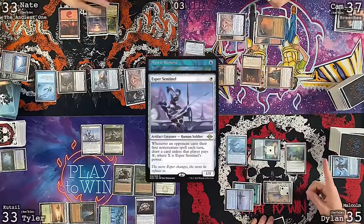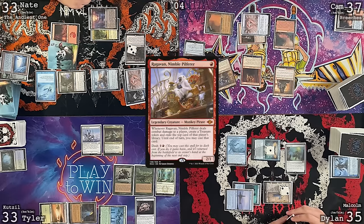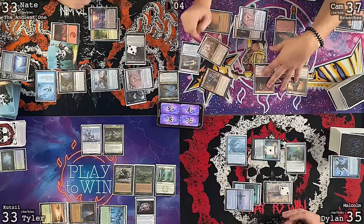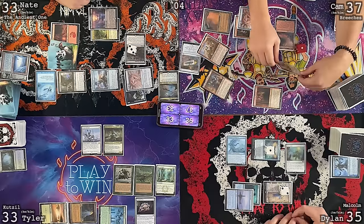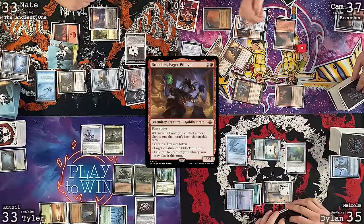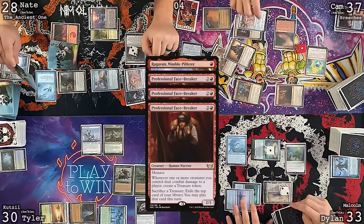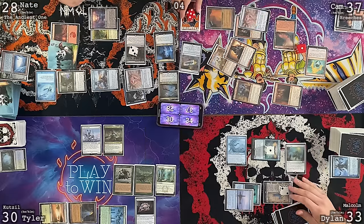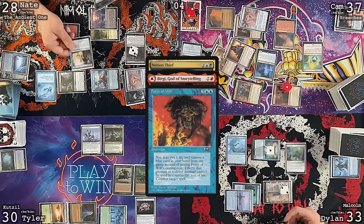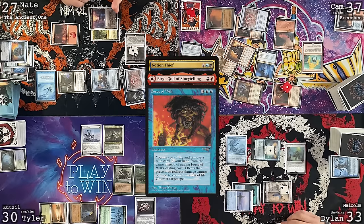Dylan won't draw because of Narset, but can discard and get a chorus counter. Born Upon the Wind is discarded. Land for turn: a tapped Mystic Sanctuary. Dylan casts Mercurial Spell Dancer, then passes. Ragavan's back in Cam's hand. Cam plays Tarnished Citadel, casts his commander via Carpet of Flowers mana plus a Jeweled Lotus, casts a Rest in Peace, and passes.